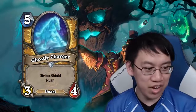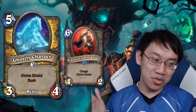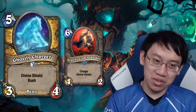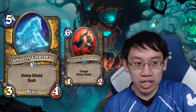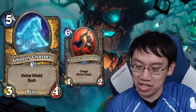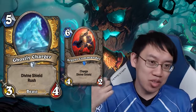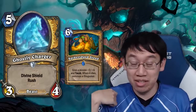Ghostly Charger: 5 mana 3-4 Paladin, Divine Shield, Rush. It compares with Argent Commander — you can't go face with Ghostly Charger, but because of the Divine Shield you often want to control the attack. Argent Commander saw a little play when there were fewer cards. With 3 sets rotating out, that's relevant. It has a lot of health, could be played on 5 to remove a minion, then curve into Spike Ridge Steed making it a 5-10.